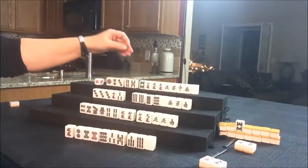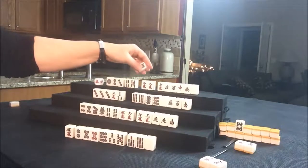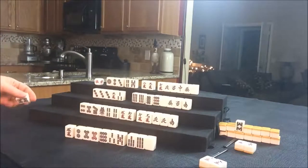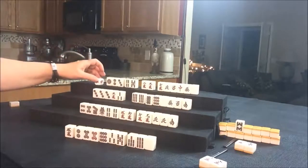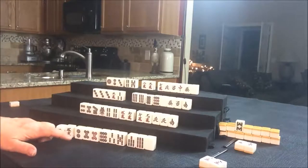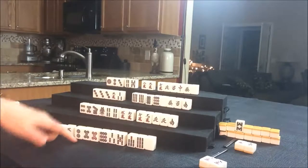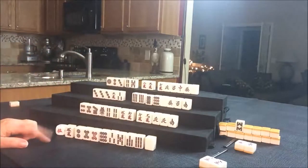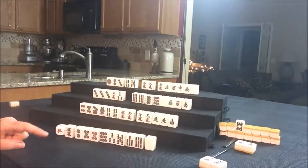Here's a potential Chi, and there's another potential Chi. They have all those honors that are singles — none of those are helpful right now. I'm thinking let's throw the eight Bam for North and draw for East. For an eight Bam, we could take that for a Chi. They have the East for their seat wind — that's their Yaku.